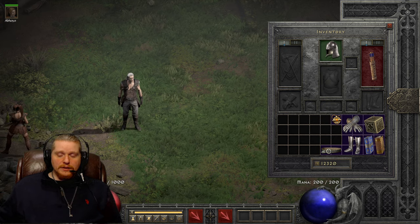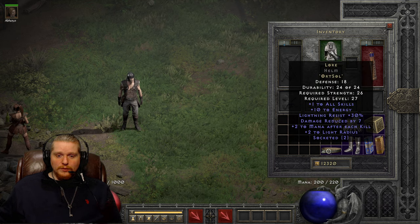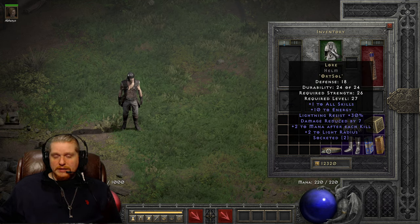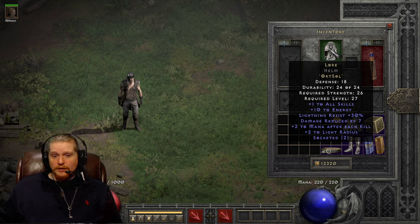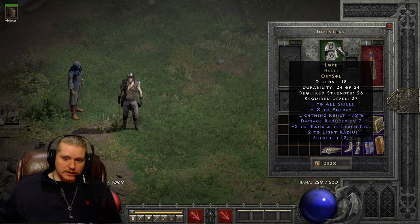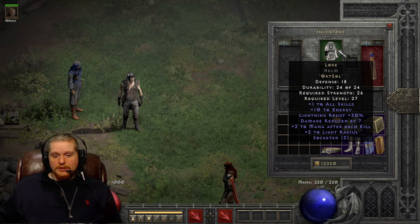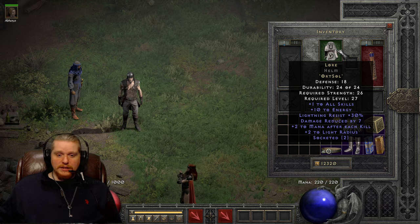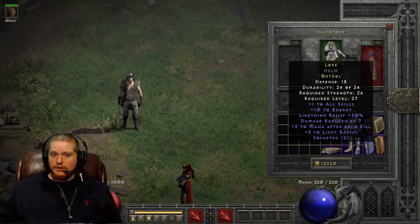It's really a toss-up. Once you get to a certain level there are other helmets that will start dropping, like Shako, which is actually much better than a Lore helmet in my opinion. It has two resistances on it as well as some other stats, whereas Lore only has one resist and not really that many other stats. The only thing Lore has going for it is that plus two to mana after each kill, and it's really not enough to sustain you on its own.